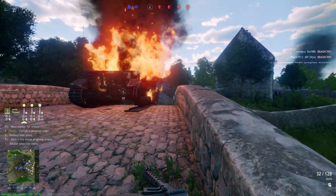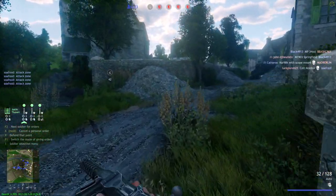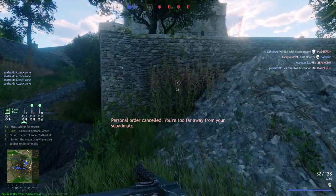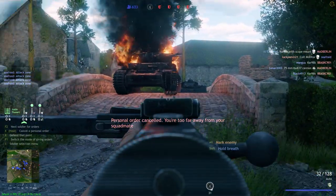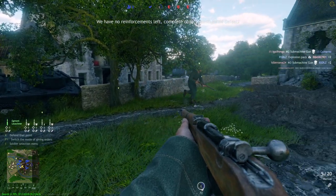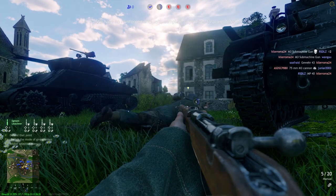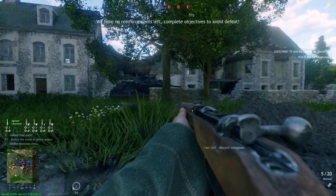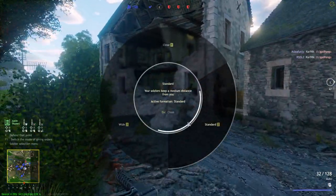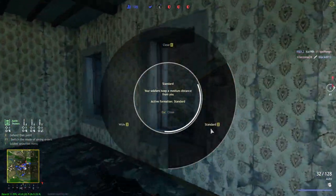At a certain point, the range of the order will dissipate and they will then run from that point to you. When going prone or crouching, your squad will copy you a few seconds after taking the position. You can also change the formation to be close, wide, or standard depending on how you want your squad set out.